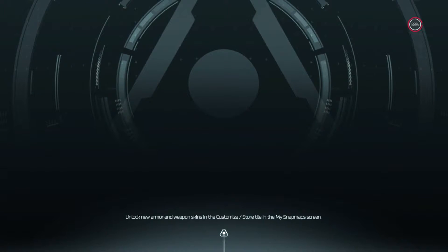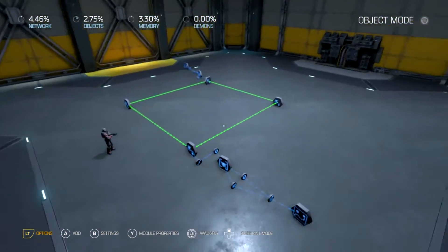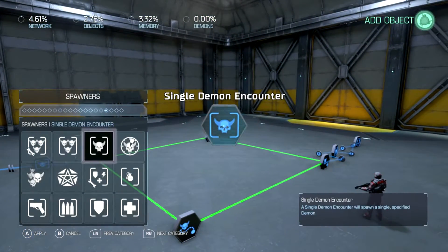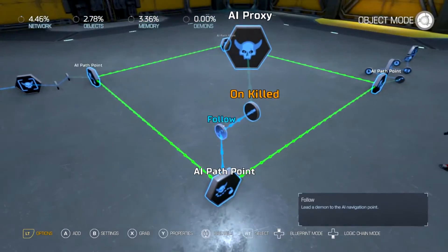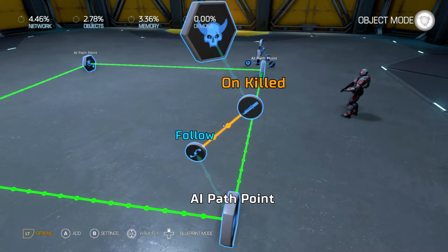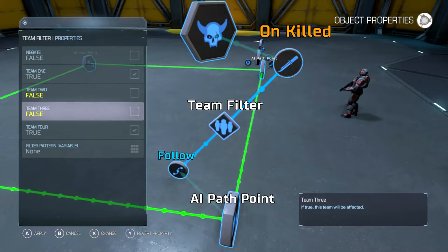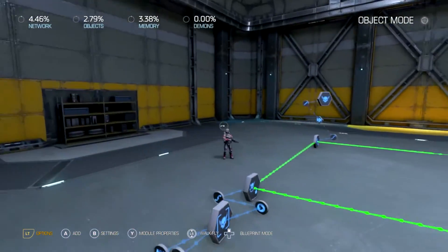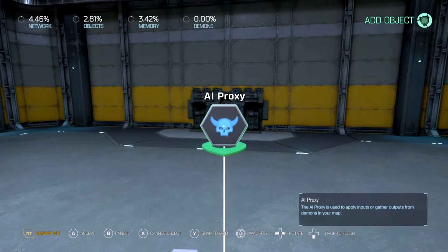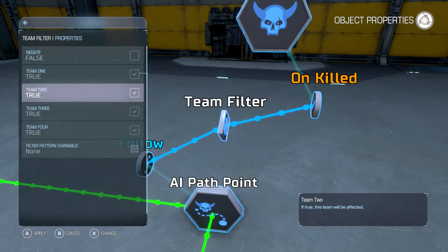I'll show you how to fix that. I gave these guys teams not so they can fight each other, but for another reason. This guy is team one, so what we have to do is add an anti-proxy 'all killed' event, make sure to set the killer, then add a filter by hitting the A button. Set it to team one. I don't need the other one because the other one is going to die anyway, but I'll add one set to team two as well.